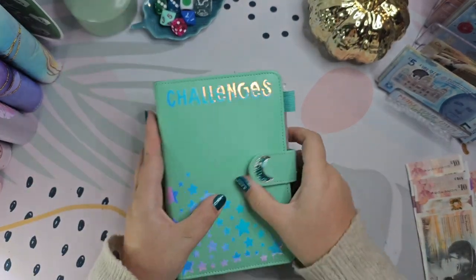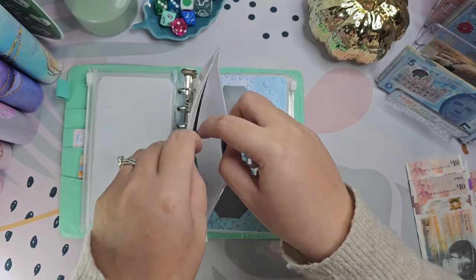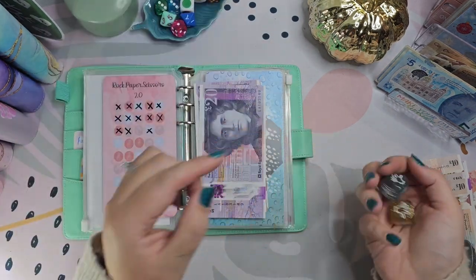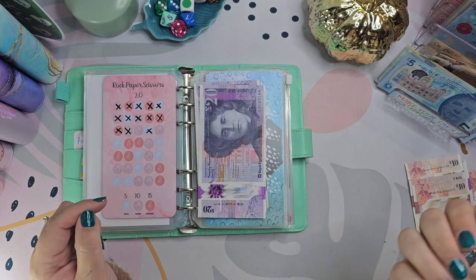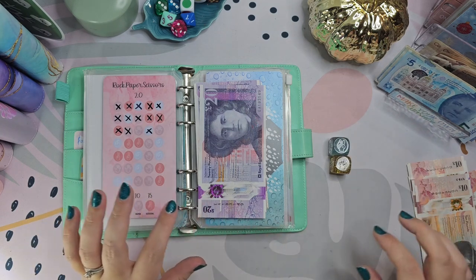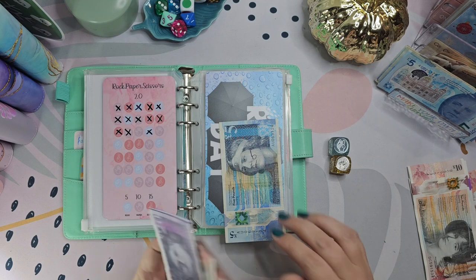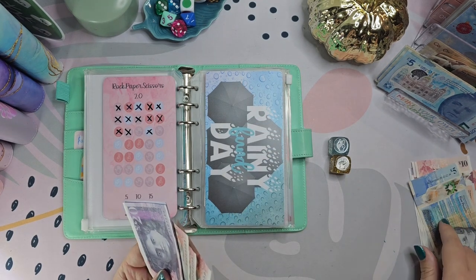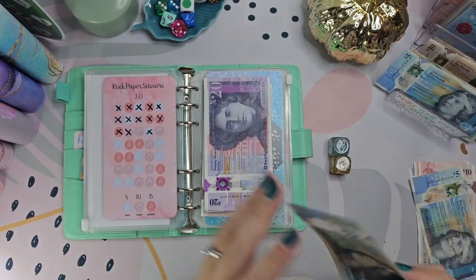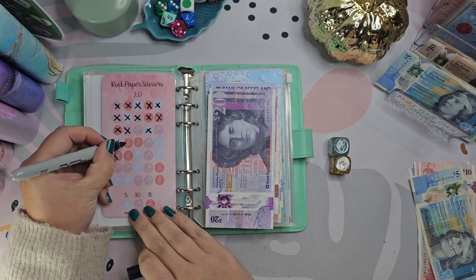Rock paper scissors is in here. We're going to do two dice - the smallest amount coming from fuel and the highest from groceries. Scissors and rock again! Oh my goodness. Right, let me work that out because I confused myself last time. So that's going to be 20 pounds going in here. I'm taking five out and swapping one of these for two fives - then put five in. Rock and scissors.